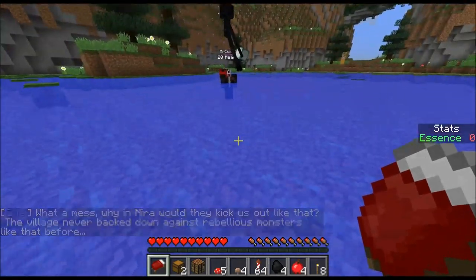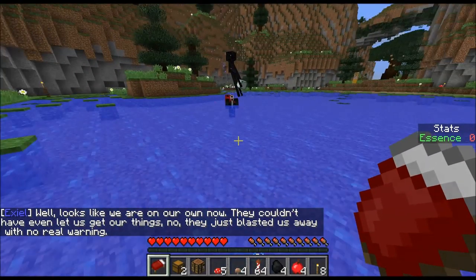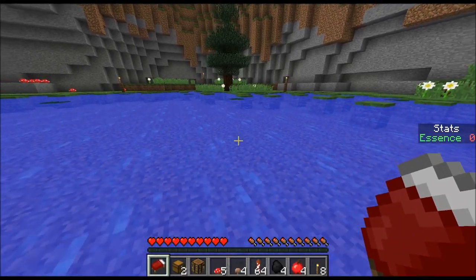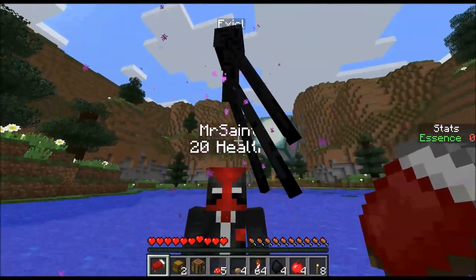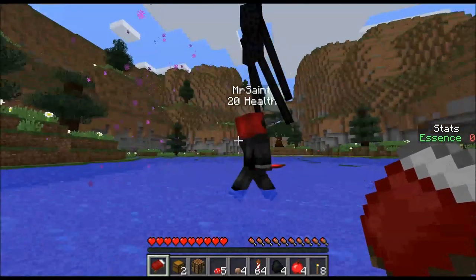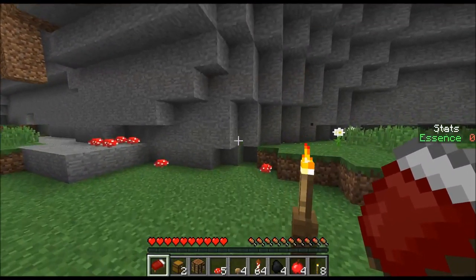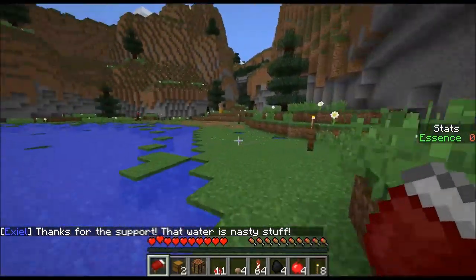Why wouldn't the village back down against rebellious monsters like that before? Looks like we are on our own now. They couldn't have even let us get our things — they just blasted us away with no real warning. I can't walk towards you. Well, right now there's an Enderman riding my face. Free mustache rides, except I'm giving them. He's an Enderman so he hates water — that's why he was riding my face. That makes sense.